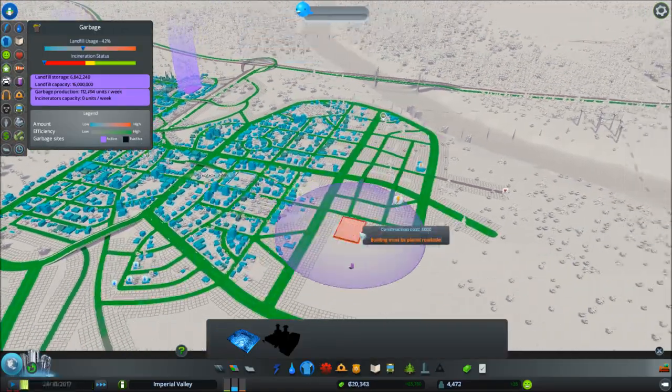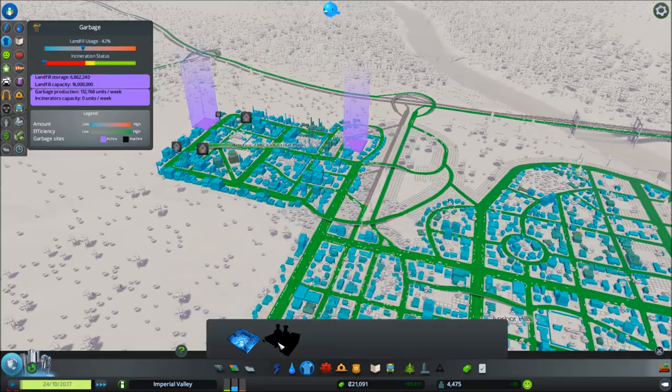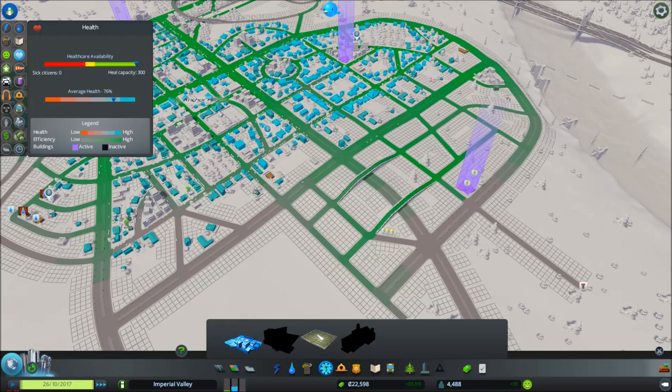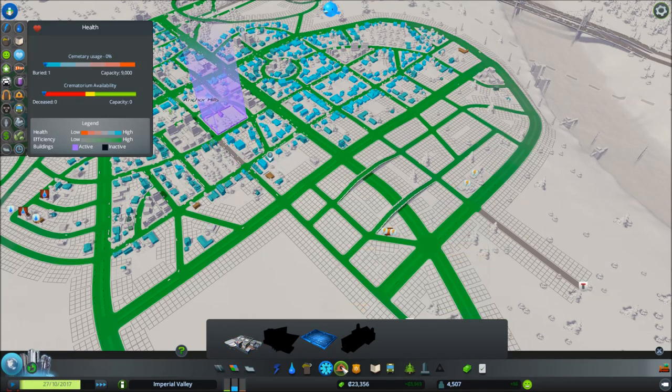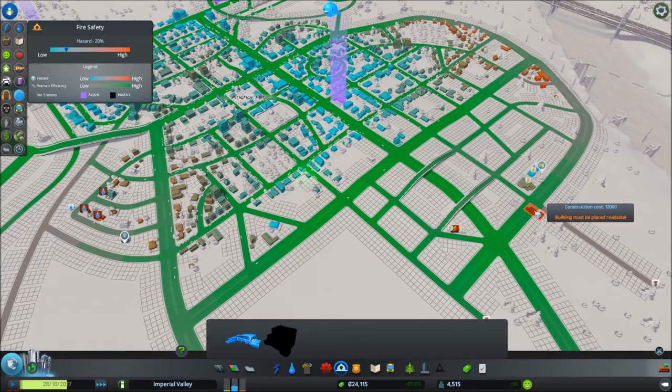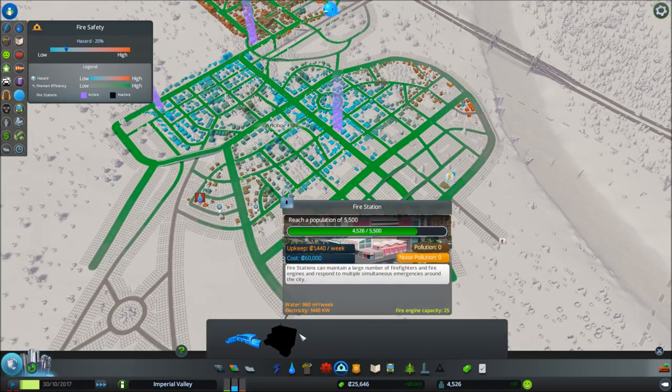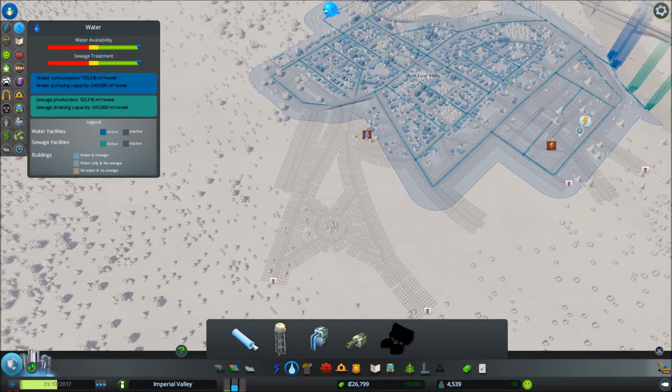I think we're okay for garbage still. We're definitely going to have to get an incinerator the second we unlock that. Death care should be okay — yep. And fire, I think we're all right because we're going to switch over to the large fire stations once we get those unlocked.